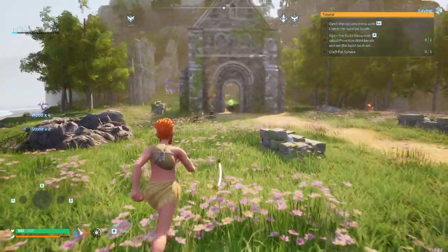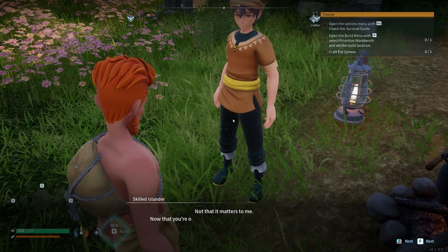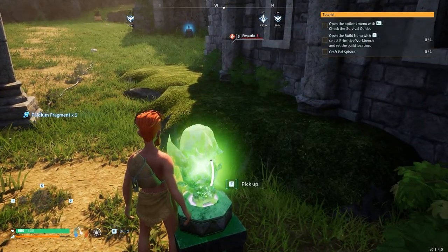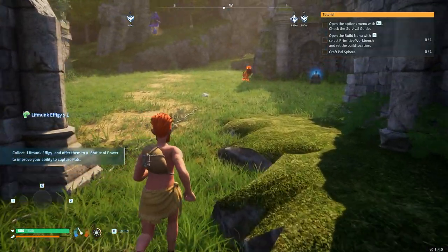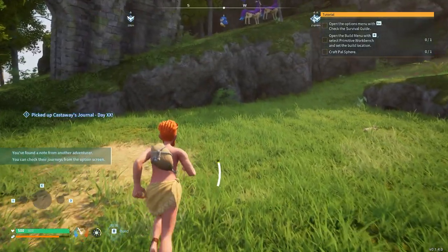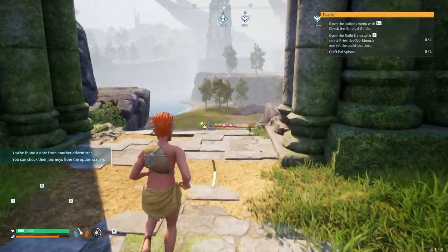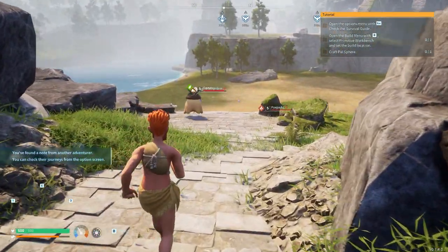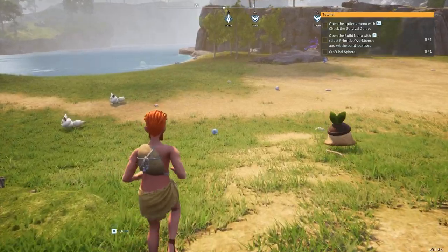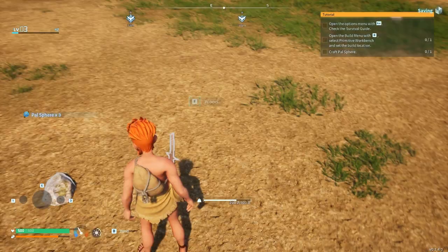We're gonna grab this guy over here - just gonna go ahead and talk to him real quick, gives us some fragments, and off we go. These are effigies, and we're gonna grab those. We're gonna get right on up here and follow these guys. Right over here there's a nice little flat spot. I'm running out of stamina - this is why I throw stamina points early on in the game. This place is just riddled with PAL spheres. This flat area right here is what I like to start my base at.